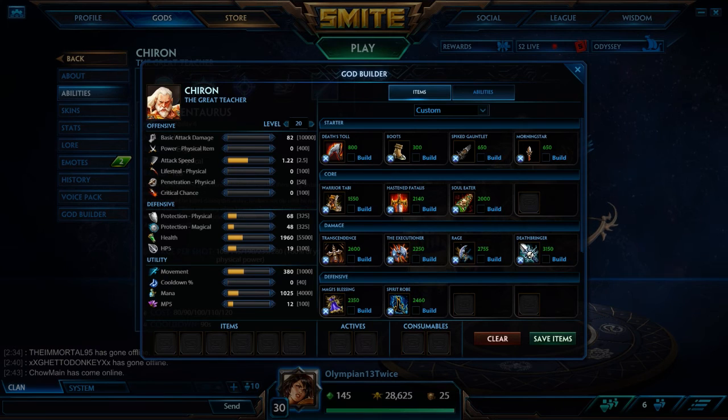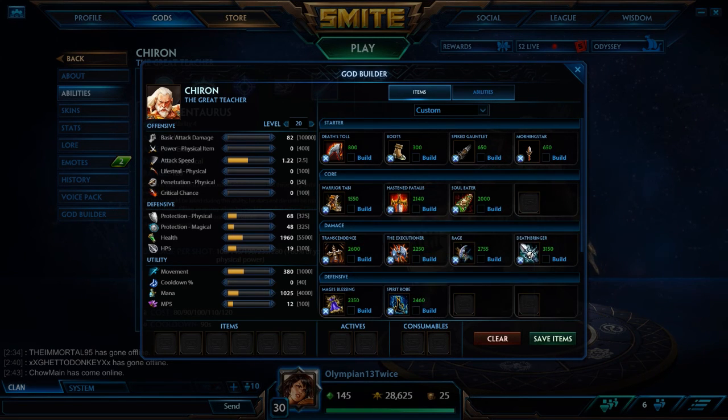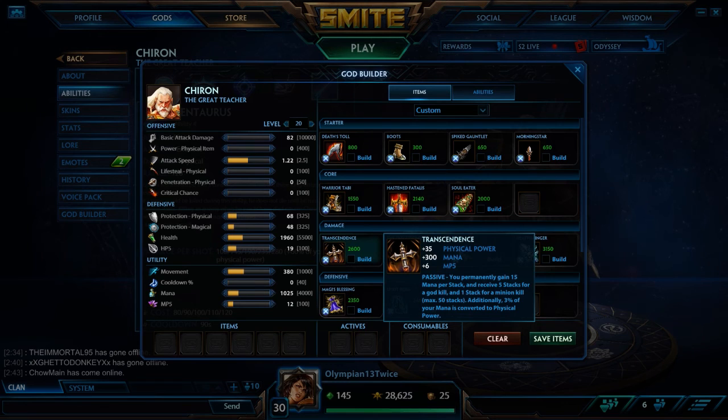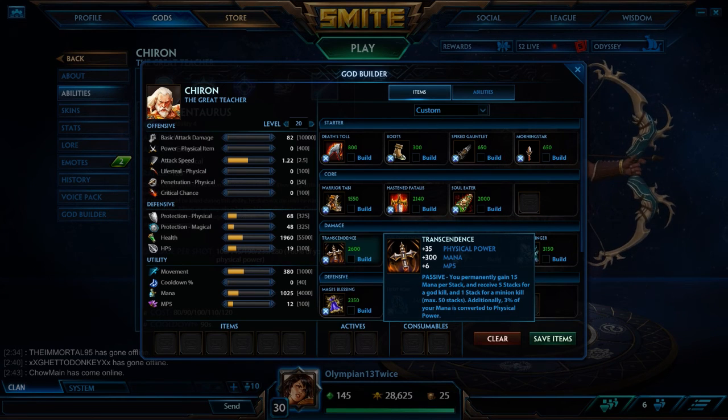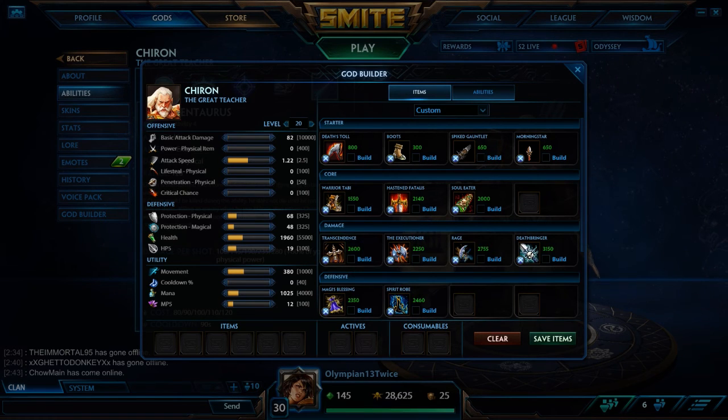Boots would be a pretty safe pick because it gives you movement speed to get away, but Morningstar and Spike Gauntlet help you prepare for later. For the core you're going to want Warrior Tabi, Hastened Fatalis, Soul Eater, and Transcendence. I decided to put Hastened Fatalis in the core because it does give attack speed and contributes to your movement. Transcendence gives you mana and a lot of power, which is why I include it — Chiron can go either way but I like building him with Transcendence because he generates a lot of power from it.